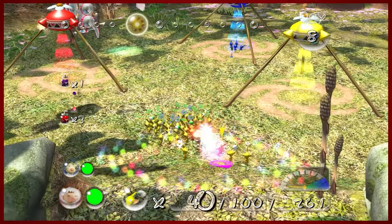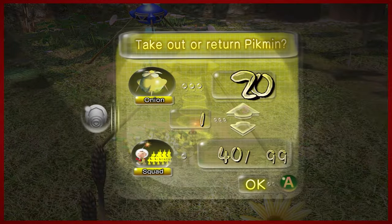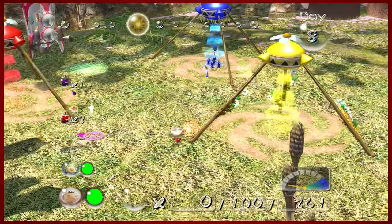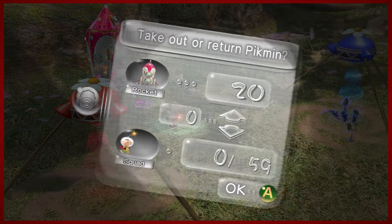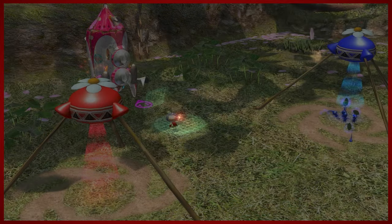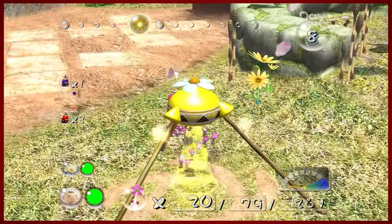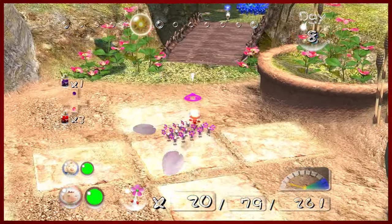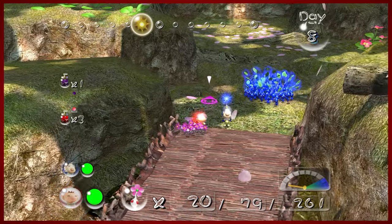It does it automatically when I don't want it to, but whenever I need it to, it's like, 'Well, no DMike, I'm going to do whatever I want because I'm a game.' Yellows are back and I will grab the white Pikmin for Louie, because I forgot to do that. What's nice about white Pikmin is they are speedy boys — look at this, I love it.